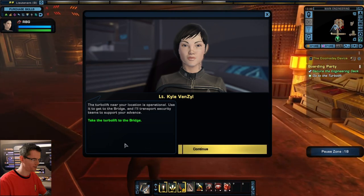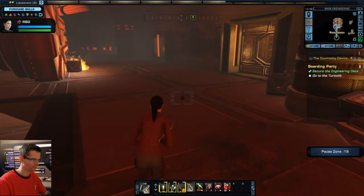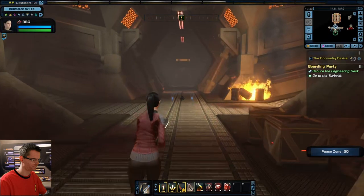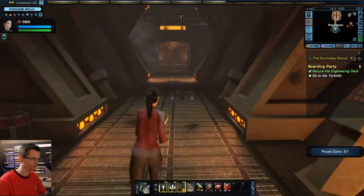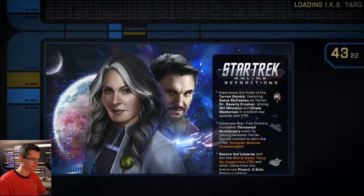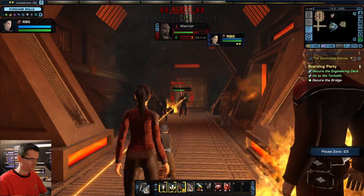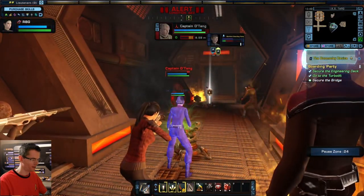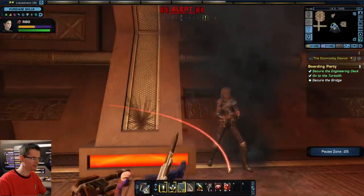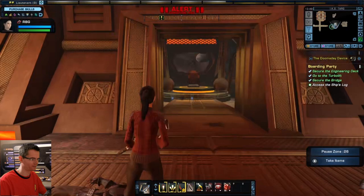Let's get to the bridge. I've found those grenades probably the most useful weapon so far. I do seem to remember when I used to play this you could get Romulan disruptors — you could have like dual Romulan disruptors, that was pretty cool.